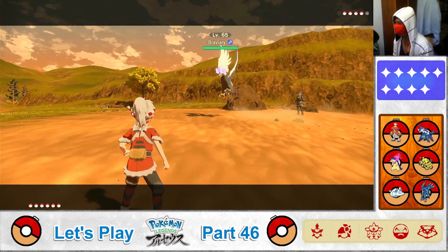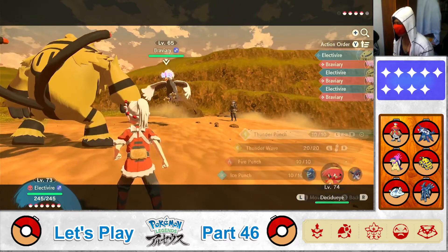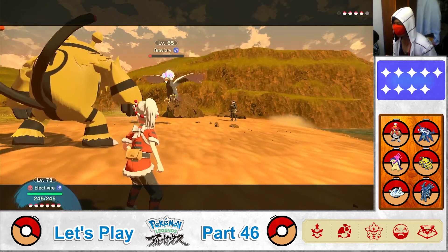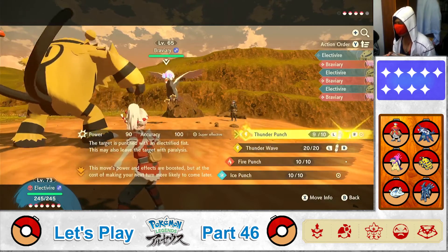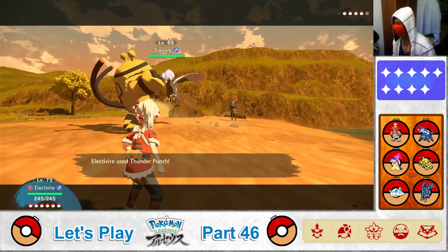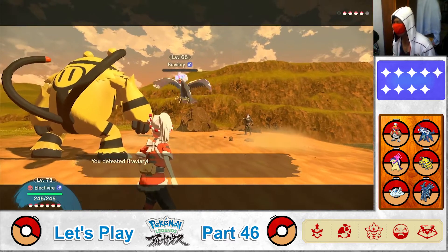Return, Decidueye! And you're up, Electivire! Use Thunder Punch! So close! Kamado used a Full Restore — that's not good. Alright, Strong Style! Thunder Punch, go! And punch! Zap! One-hit KO! Staraptor is down!